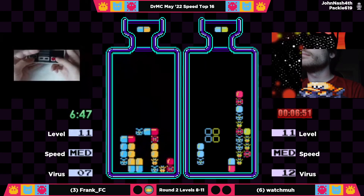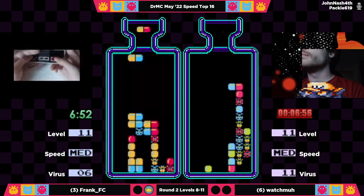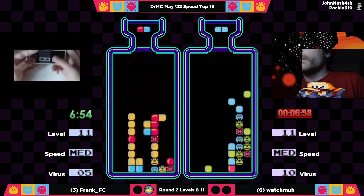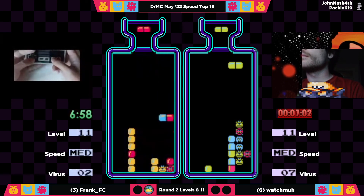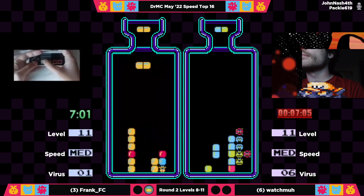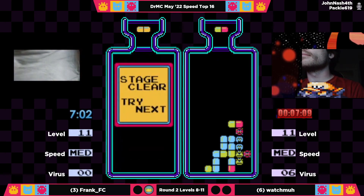Frank might be winning — looking for a yellow-blue to bring all of that down. He's going to set up the fat log at the bottom there. He can actually go for an L-ORG — that works as well, very nice. And that's a repeat time there by Frank, a 7:02.